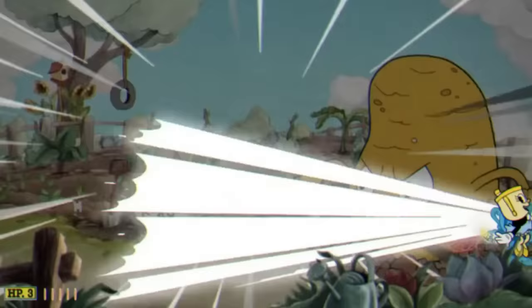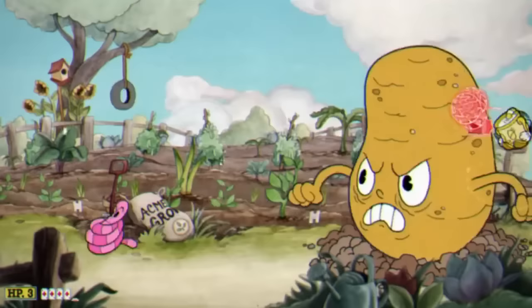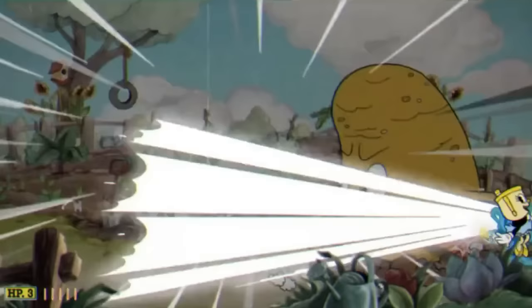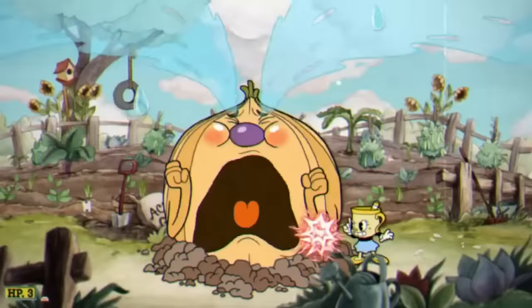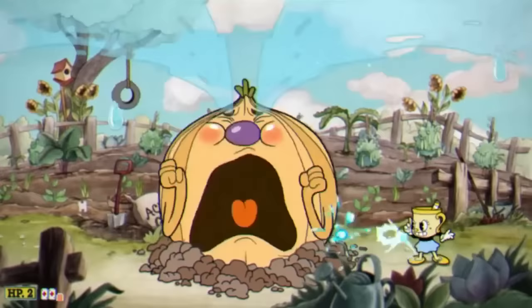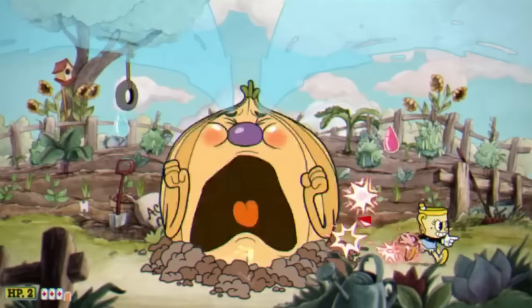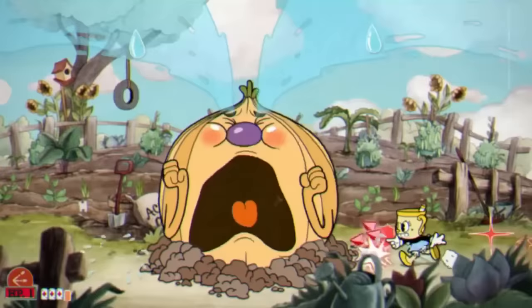Just to put into perspective how much HP this phase actually has: the ground boss with the most health is the devil with 2,100, and this phase has 4,000 — meaning this phase alone almost has double the HP of the final boss. Our next phase is the onion phase with 4,250 HP. The only problem is it's really easy to take stupid damage, especially after 4 minutes of just sitting in a corner. Most hits I took were from miscalculating where the tears were actually gonna land.